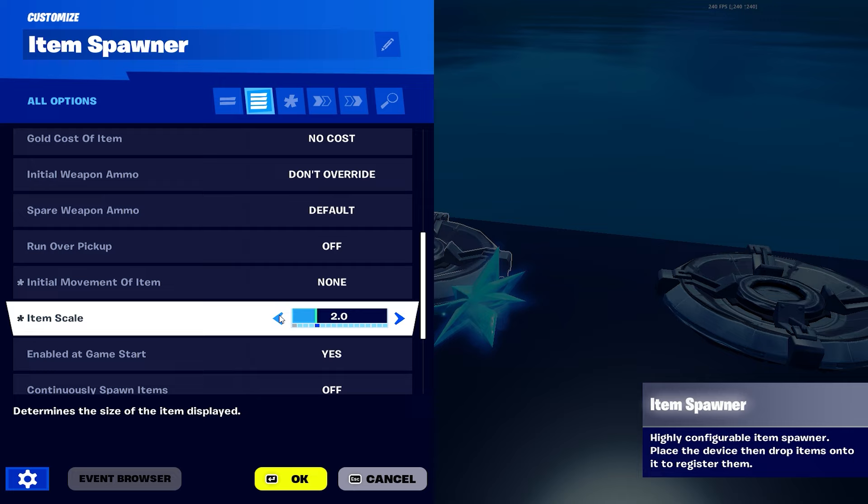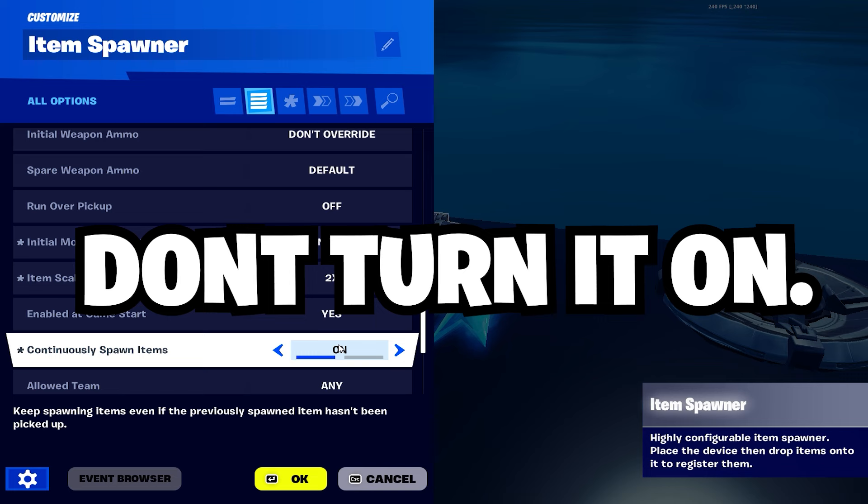Set it out on None so it doesn't just fall onto the ground. Scale you can set to whatever - I'll put it at 2 just so you can see it better. Enable at game start - obviously yes. Continuously spawn items - we're going to want that on.